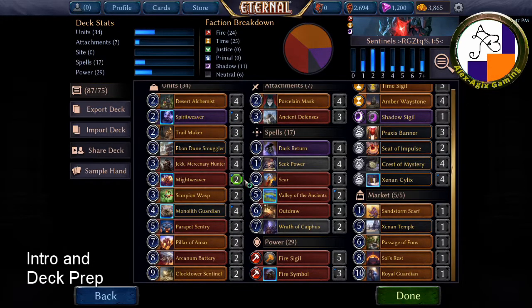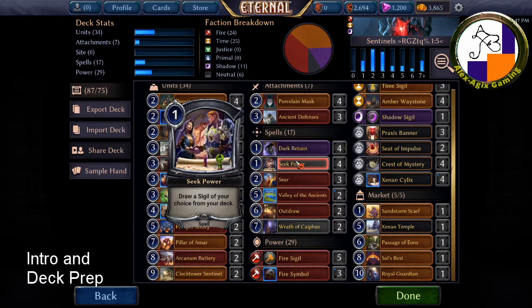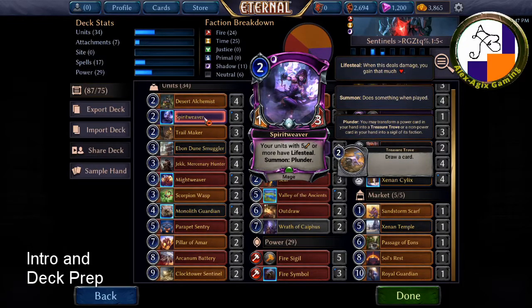I'm going to describe the deck in ascending cost order. First, I have Dark Return in case units die — playing Sentinels, they're expensive, so if they die permanently that makes it even harder. Then Seek Power of course, and at two I've got Desert Alchemist, a good interrupter and power fixer. Spirit Weaver is also a power fixer, not a bad blocker either.